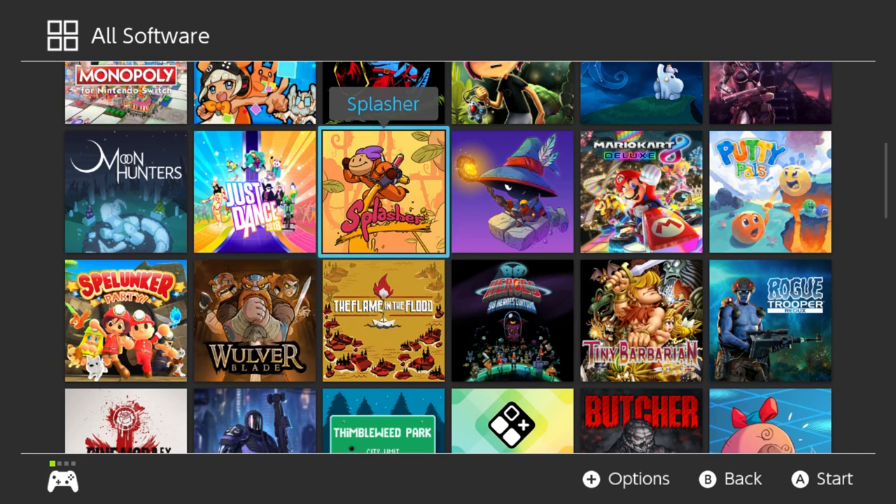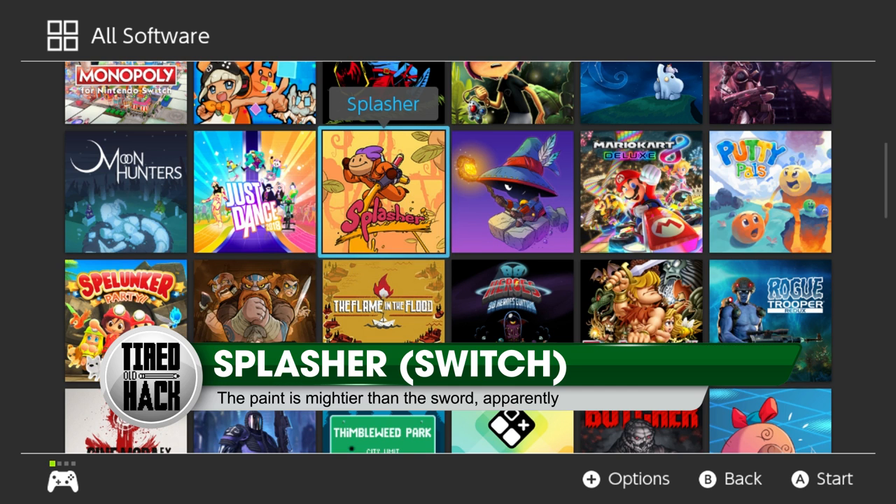Alright Troops, it's your man Chris Scullion from Tyro The Hack with another First Play video, and today we're looking at Splasher on the Nintendo Switch.